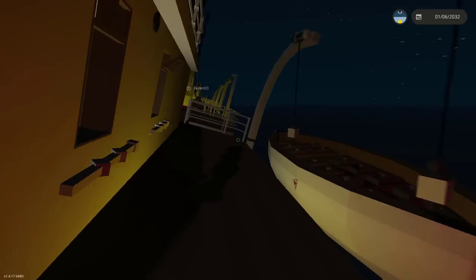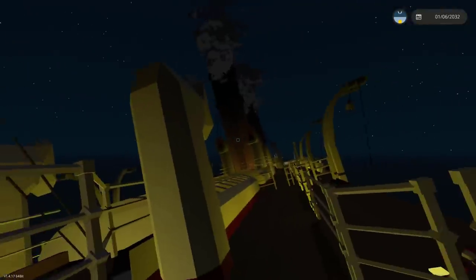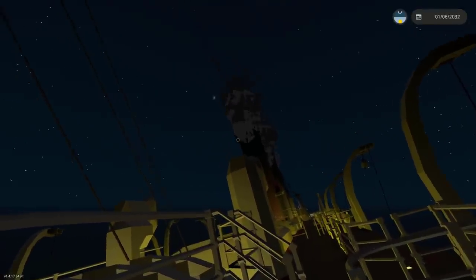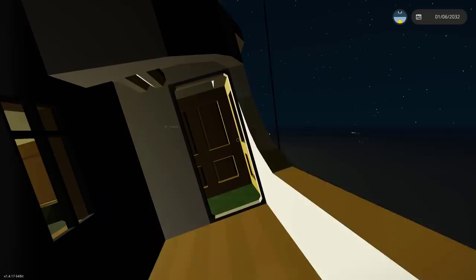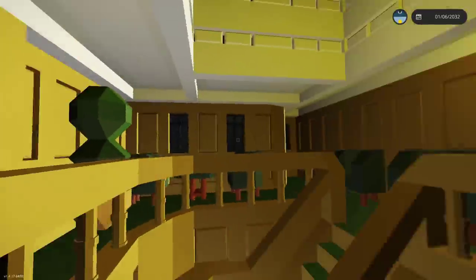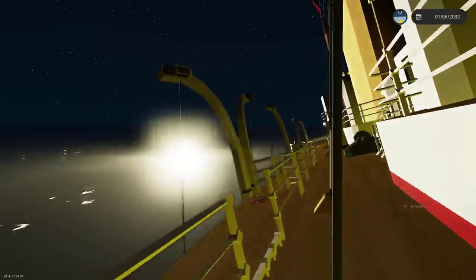Do we have any flares? Yes, on the port side of the bridge. I'll fire them - there's no sense in just holding them. There it goes - nice. The ship is all lit up by the light of the flare. I'm going to call it - the dining room we were searching for is just the lounge in first class. There isn't really a designated first class dining room; it just seems to be the lounge. But third class and second class do get their own dining rooms, which is very nice.